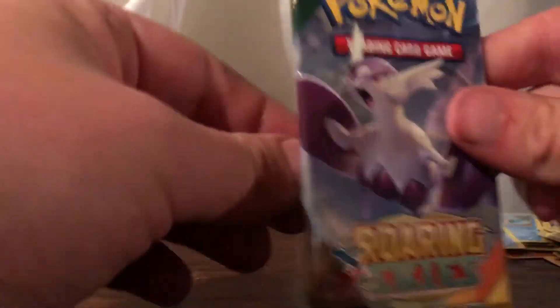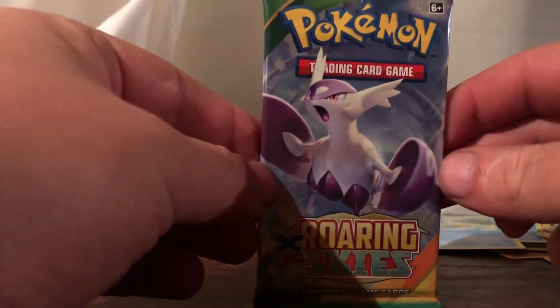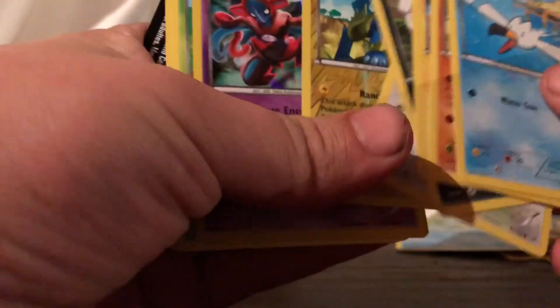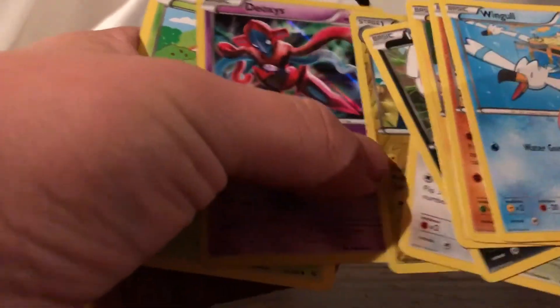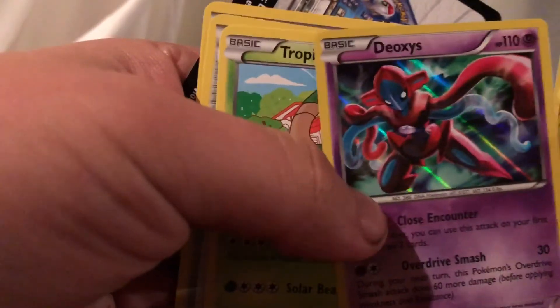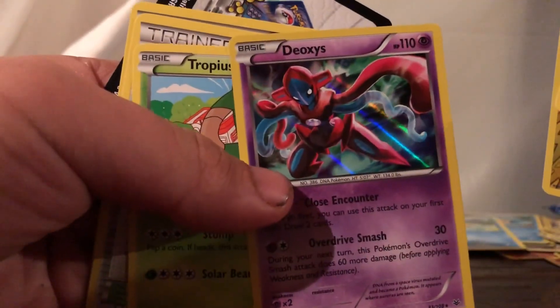Last pack — Roaring Skies. I've heard a lot of good things about this set, so hopefully we get something good. Looking through... Oh wow, three for three on the holographic card! We got a Manectric Reverse Holo and a Deoxys holographic card.